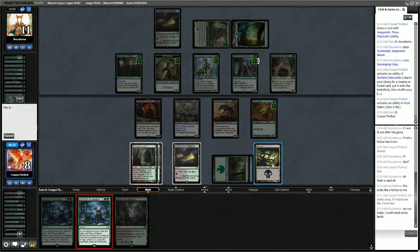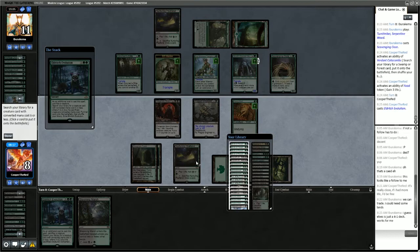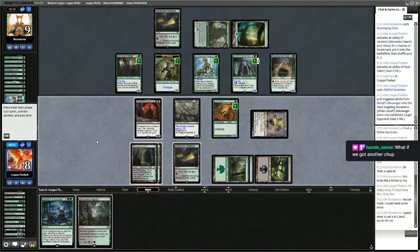Let's start by evolving the Chupacabra. We're going to go get Garruk's Messenger. If we use the Plague Engineer to put a minus counter on Scavenging Ooze, and then use the Garruk's Messenger to put another minus counter on Scavenging Ooze, and then Eldritch Evolution — we're not going to have enough mana. It feels like we're still not quite there.